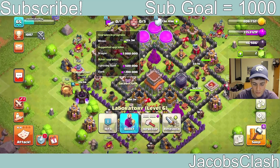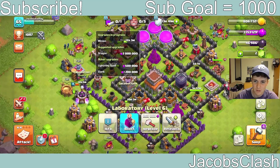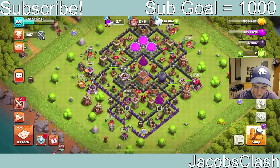Also, clicking on lab upgrades in progress — we only have three more things left: the Dragon, Giant, and Lightning Spell. I personally really like tracking research progress; it means less people will rush because they'll look and think 'oh, I'm not max yet.' That's pretty awesome.